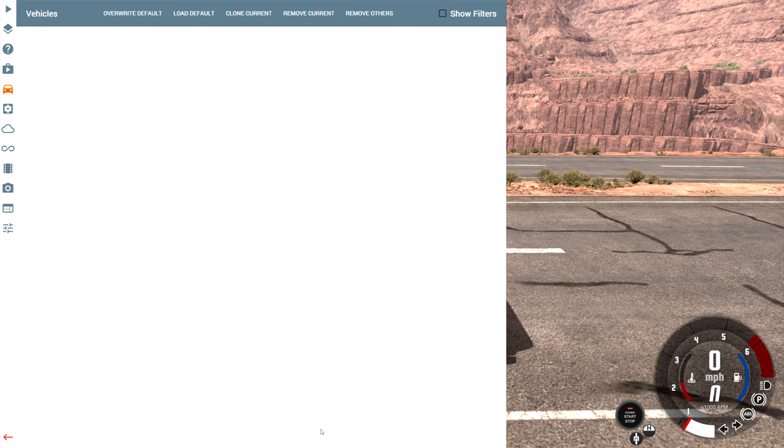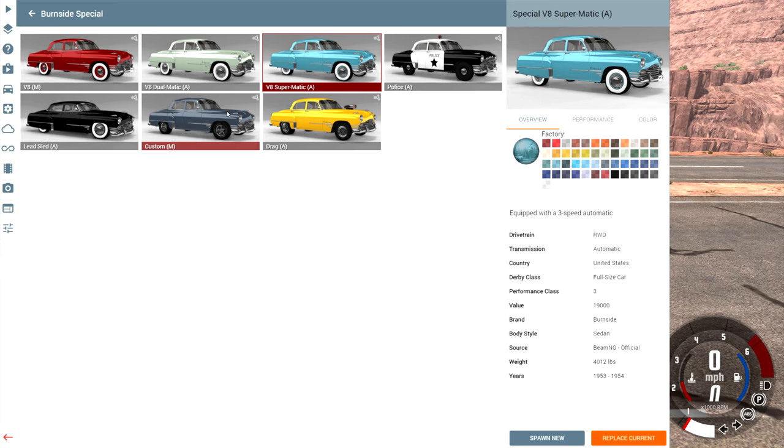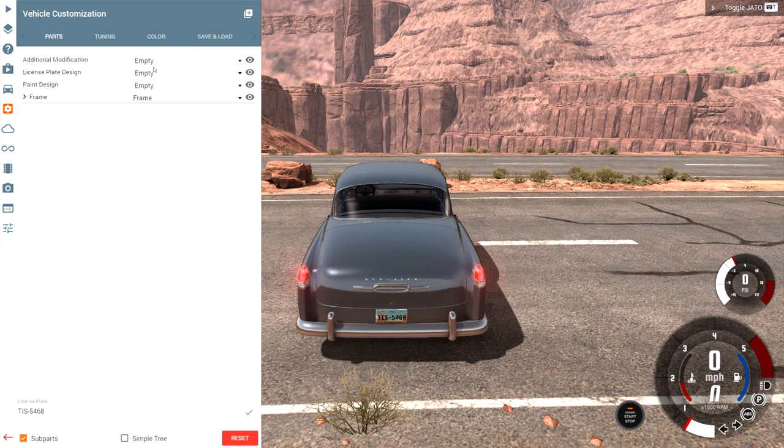Hey, this is YBR with Beeman G Drive and today we're gonna be taking a look at a mod for the Burnside Special. There's no vehicle choice that actually gives you the mod so we can spawn any version. We're gonna spawn up the custom and then go to the parts menu, and under additional modifications we have a Jado liquid fuel rocket.